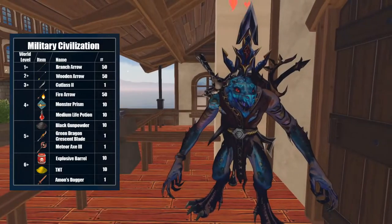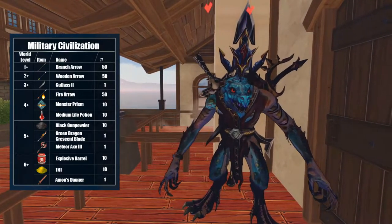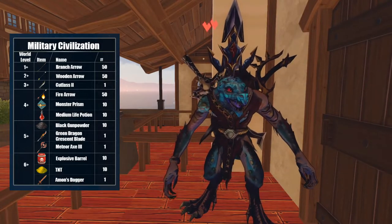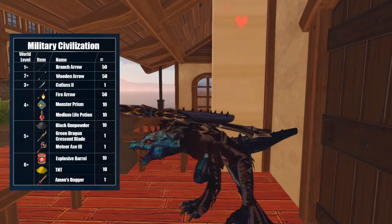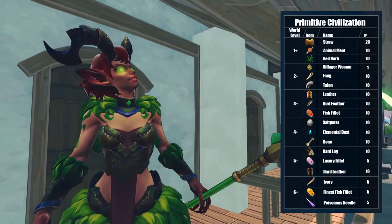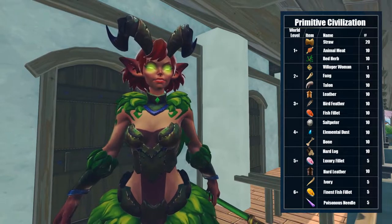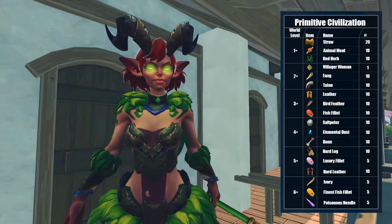The Military Civilization gives battle items like arrows and swords and that kind of stuff. He can also give you Amon's Dagger. The Primitive Civilization gives things like animal meat and leather, bird feathers, bones — things that you could farm out in the wild. She does give a level zero villager woman, which is kind of interesting.